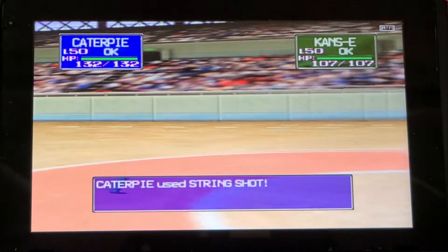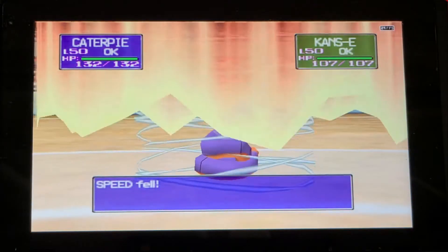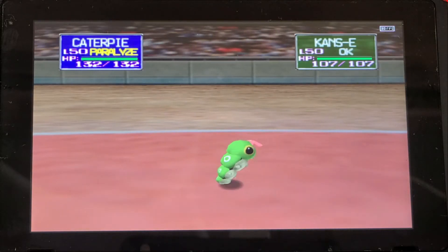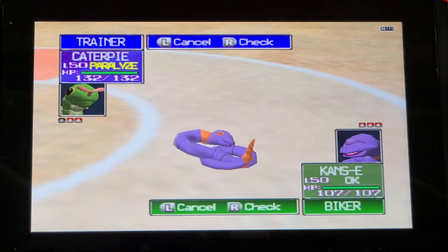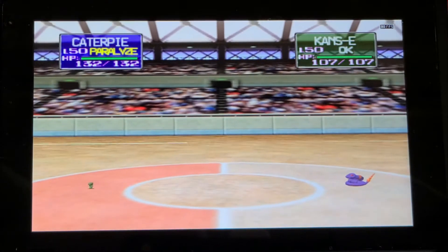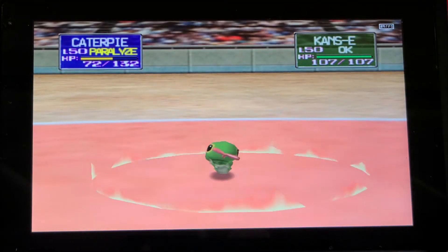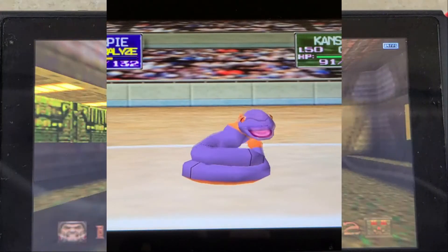They go into battle posing. Get your strength shots. They speed it down. An intimidating player. Oops, it's paralyzed. Are they testing each other's strength? They go into battle. Drop the battle. The battle is down. Watch out, I think I can!